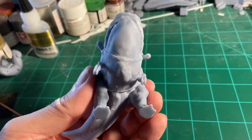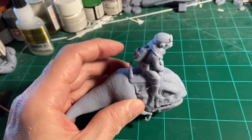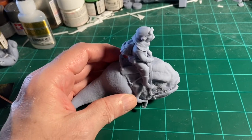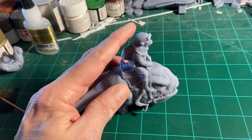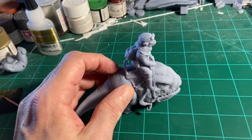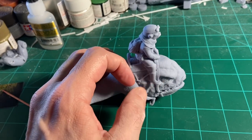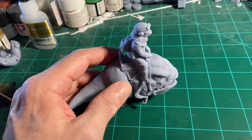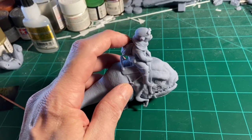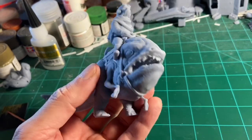This is a really nice figure and it's all one piece. The print file comes with a couple of versions: you have this one which is all one piece, you have the Blurrg with his saddle and reins without Kuiil, and you have just the Blurrg without anything on him. I wish they had made Kuiil separate — that would have been nice and a little easier to print, but he turned out really well.